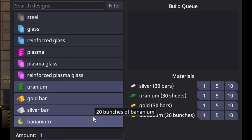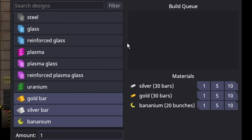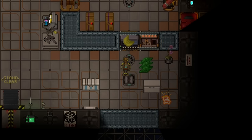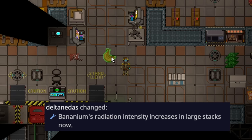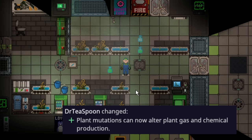Gold, uranium, bananium, and silver ores have been changed to match the design of the rest of the ores. You now need six ores of each to make a stack — six uranium ore equals 30 uranium sheets. Bananium is a bit different: six bananium ores yield only 10 bananium, and it's also a rare material. Notably, bananium becomes more radioactive the more there is per stack, so splitting a large stack significantly drops its radiation output.